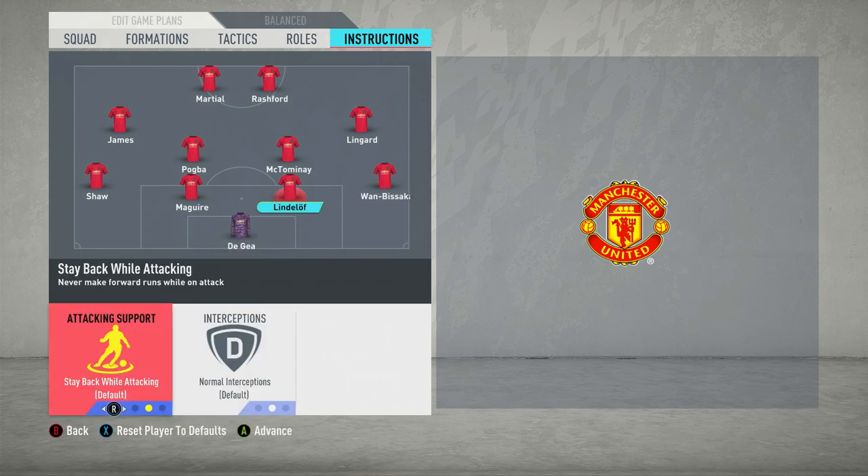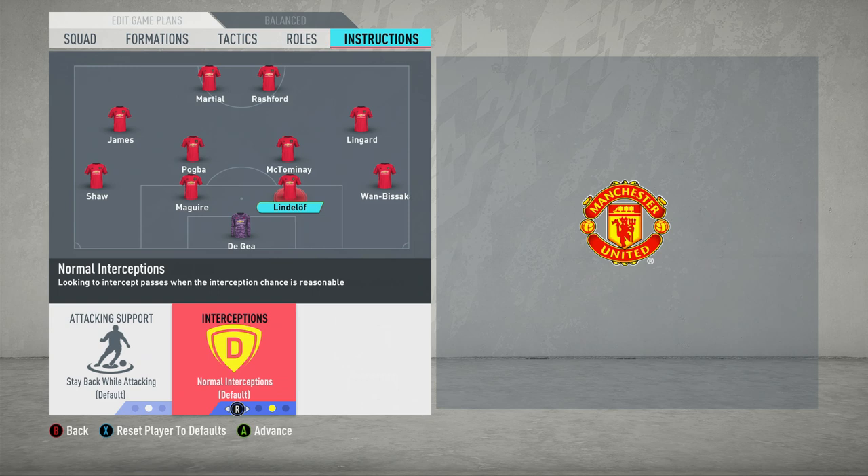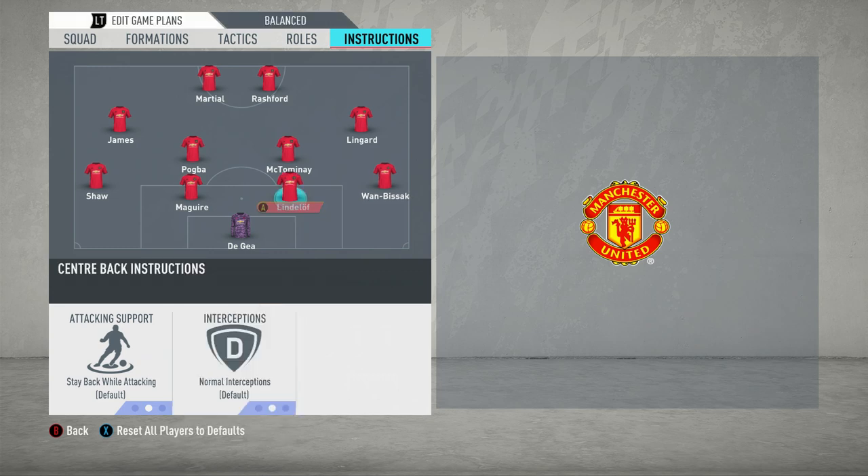The two centre backs are perfectly fine — no need to change them to play a striker role or join the attack. Stay back while attacking, normal interceptions. We say this in every video: unless specified otherwise, always keep interceptions on normal. Conservative makes them too passive and they don't look to intercept the ball when it's there. And aggressive interceptions will drain your players' stamina a lot more. So unless it's specifically important to the tactic, don't change it — leave all interceptions on normal.